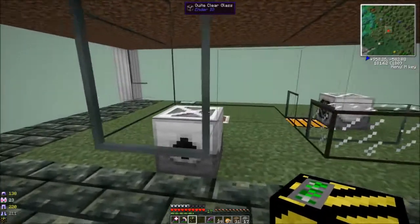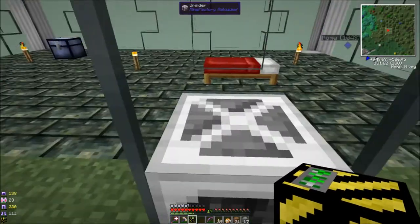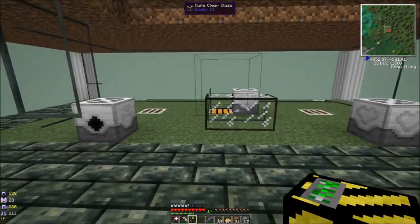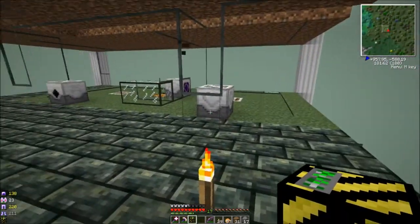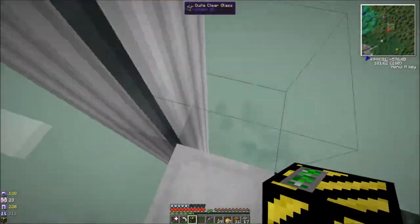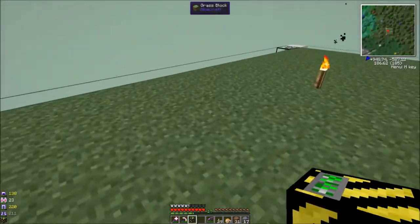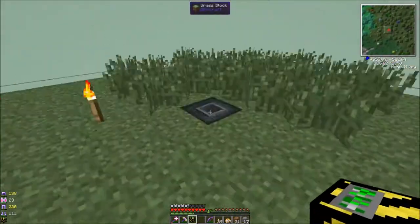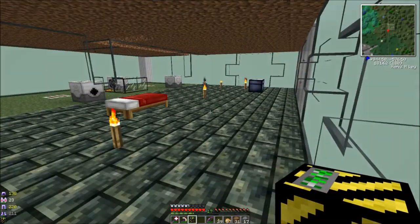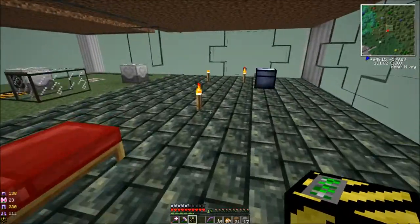We got a lot of quite clear glass, and then this applied energetics vibrant quartz glass — you put some glowstone with your quartz glass and basically that's a light source like a block of glowstone, but it looks better. I got a little bit on the back walls and some more floating around. I haven't quite gotten this all set up yet, but we're mostly done. I'm still trying to figure out what kind of farm thing I want here — either a jungle tree or turning this grass into biofuel.